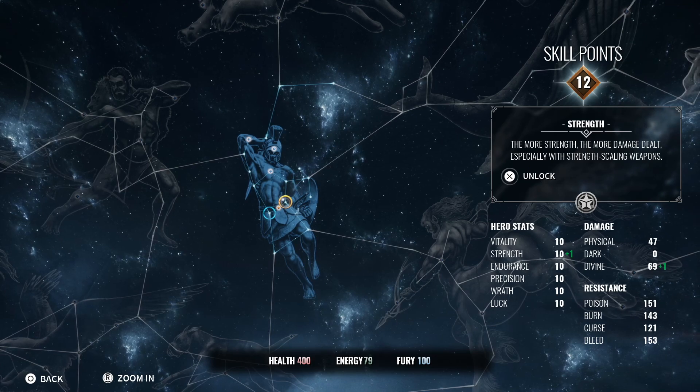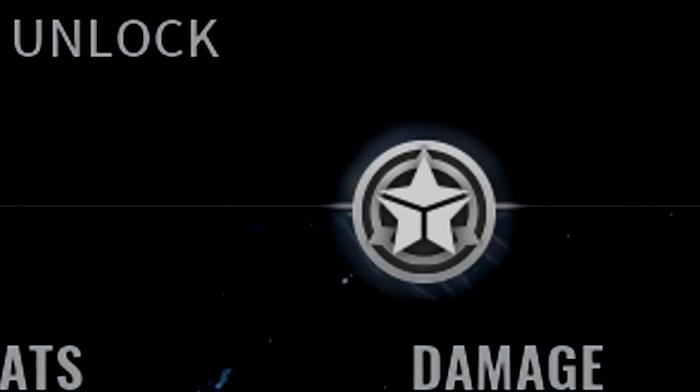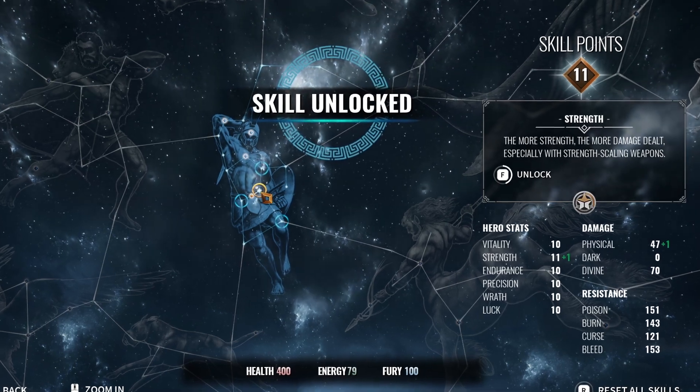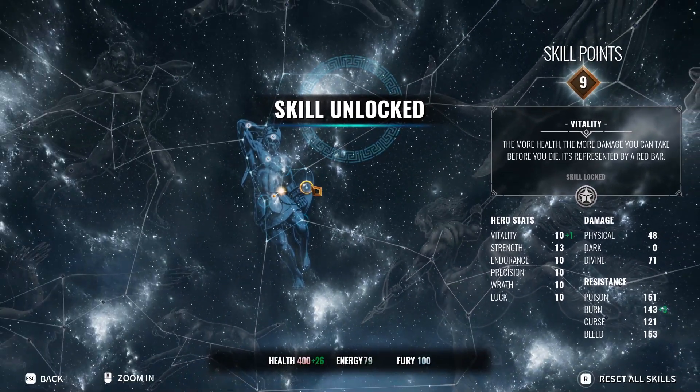To start things off I will go over point allocation. In the skills section we have nodes in a star-shaped layout and each of those nodes has three smaller ones to complete it. When I first started playing the game I was dumping all my points into one node and filling it out completely before moving on to the next.